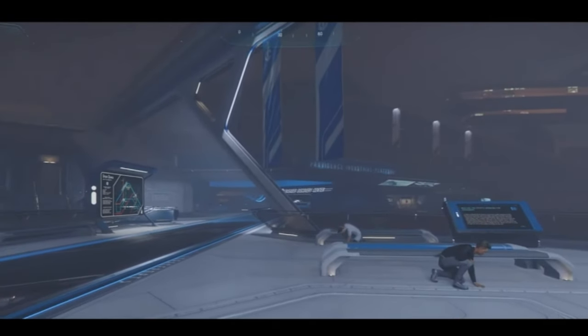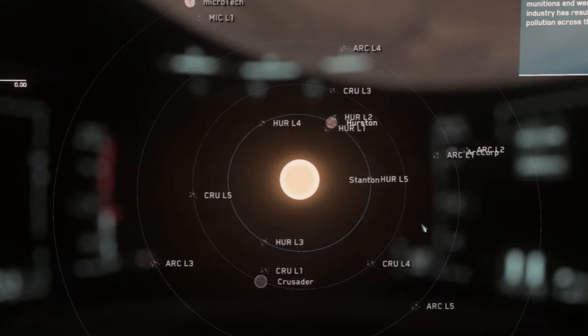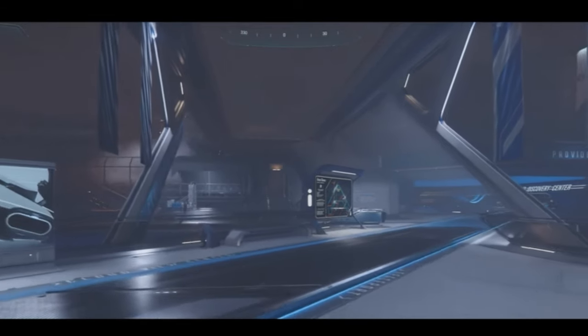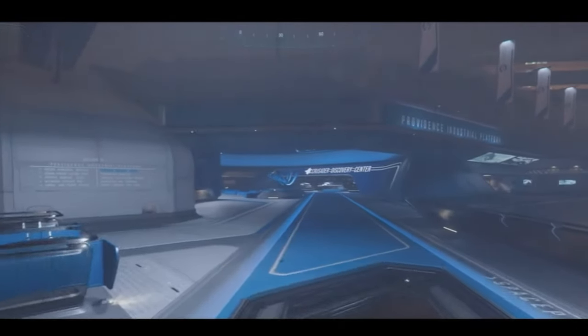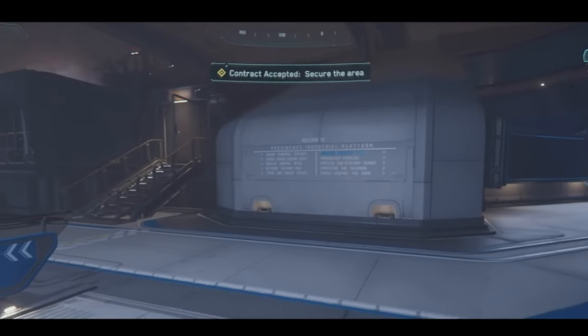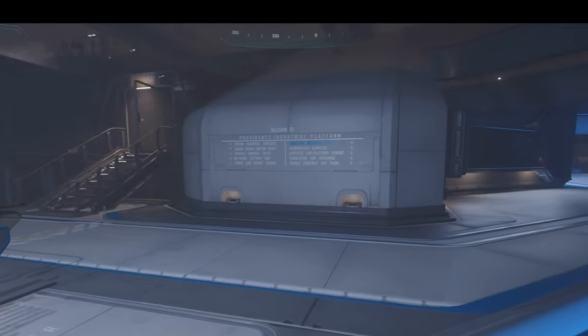Arguably one of the worst features of Star Citizen right now is its star map — and it's actually not its fault. This star map was designed way back in the days of Star Citizen Alpha 2.0, when it was mostly about going to space and not really planet-side locations. Exploration wasn't really a thing and there wouldn't be much need to go outside your ship, so it just did its job for what the game was offering back then. But obviously as the scope broadened, it quickly became obsolete and quite useless.